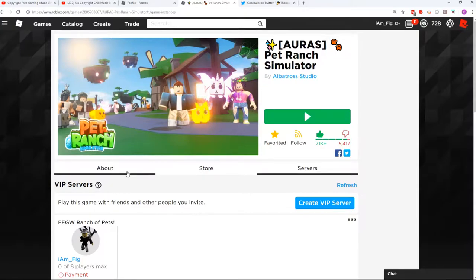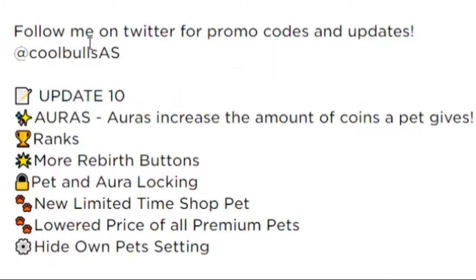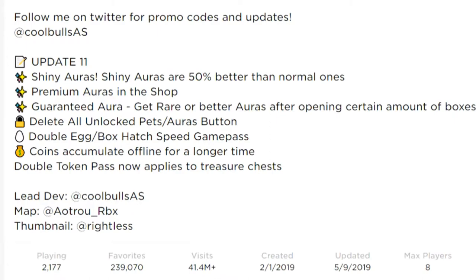Here we are in the about section of the game. Update number 10 added some auras into the game which increase the amount of coins your pet gives you. They also added some ranks, rebirth buttons, a pet and aura locking system, a new limited time shop pet, and they lowered the price of all premium pets in the shop.